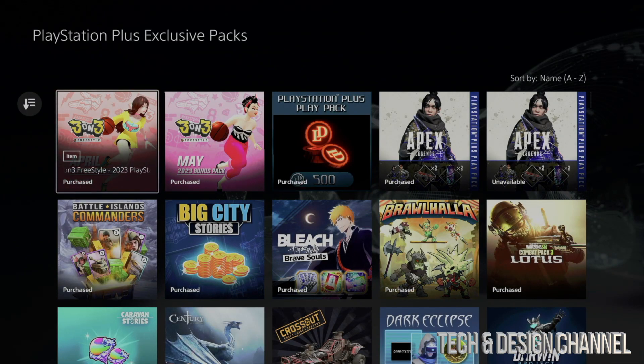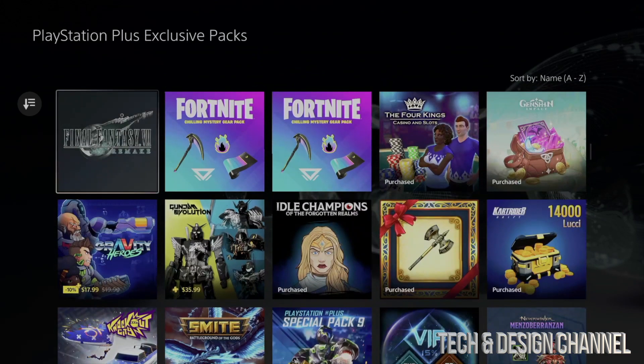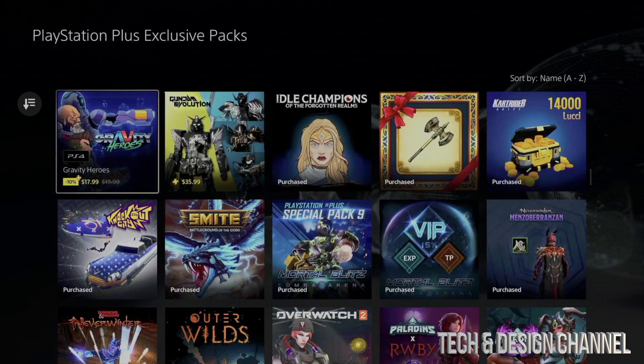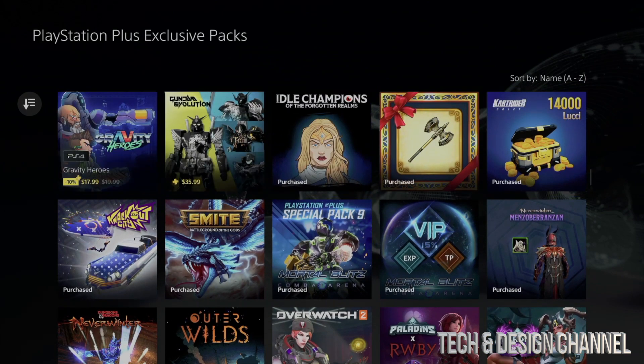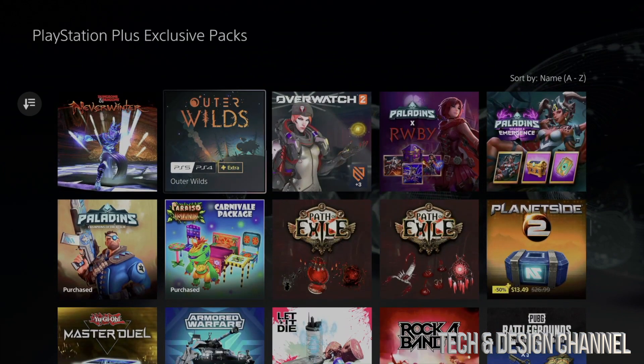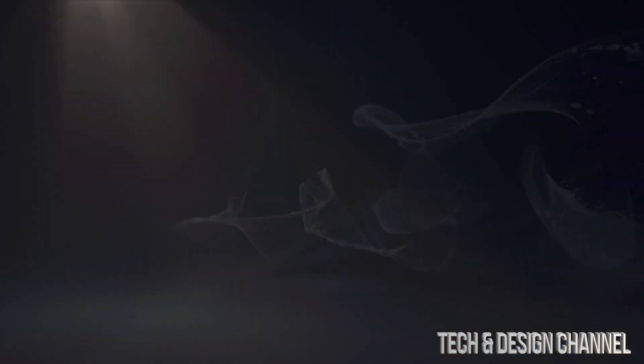You can see all the packs that are free for you at the moment. Anything that says 'Purchase' means you have already purchased it. Anything that doesn't say 'Purchase' means you have not purchased it yet. We're going to be purchasing stuff that's free, unlike stuff that might just be a discount — those are just discounts, not really free.